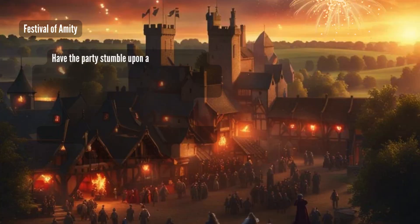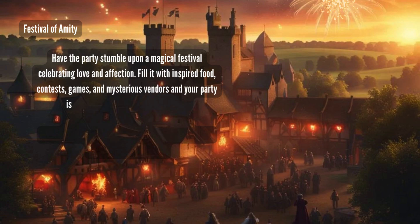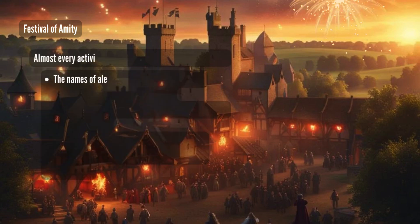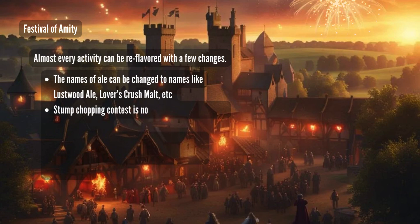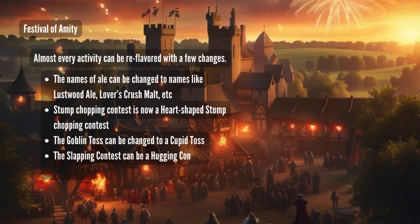Festival of Amity: have the party stumble upon a magical festival celebrating love and affection. Fill it with inspired foods, contests, games, and mysterious vendors, and your party is sure to have the time of their lives. I've linked an excellent resource of festival activities courtesy of CurioSolist — almost every activity can be re-flavored with a few changes. For example, ales can be renamed to things like Lustwood Ale or Lovers Crush Malt. The Stump Chopping Contest becomes a contest to chop a stump into the shape of a heart. The Goblin Toss can become a Cupid Toss, and the slapping contest can become a hugging contest.